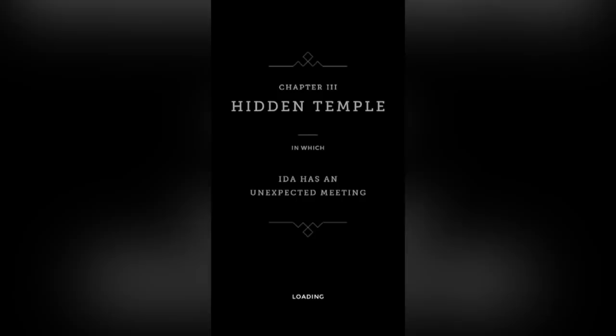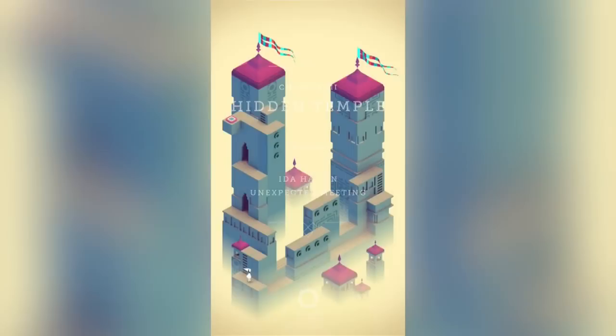I'm liking this game, it's very interesting. Chapter Three: Hidden Temple — in which Ida has an unexpected meeting. Let's try to get all the way to the top. Okay, let's get on top of here. Where can we go from here? What can I rotate that will help me along the way? What if we go here? So that's the only place I seem to be able to go. Oh my goodness — so you can move this. I love this. I love how I'm discovering things.